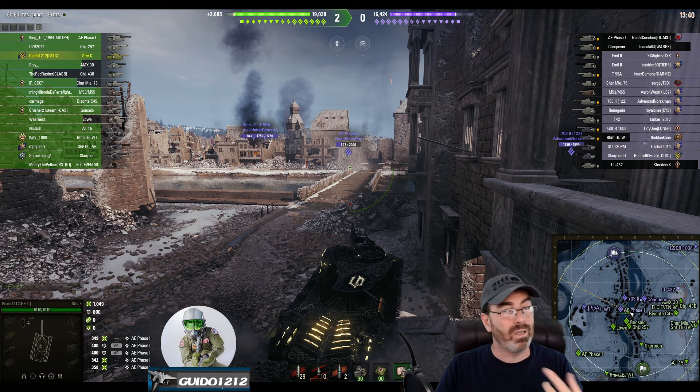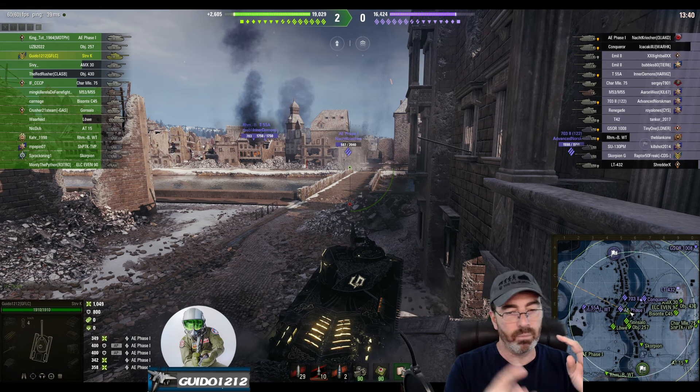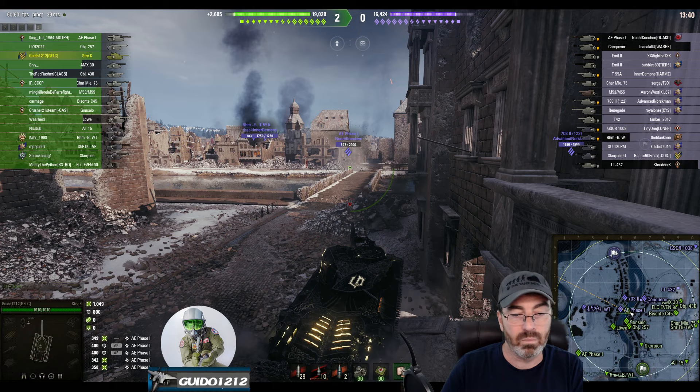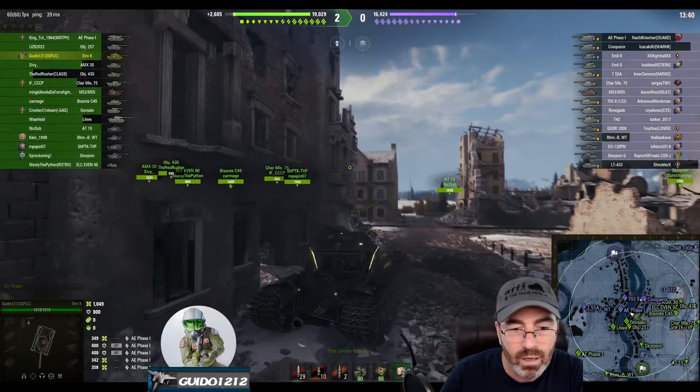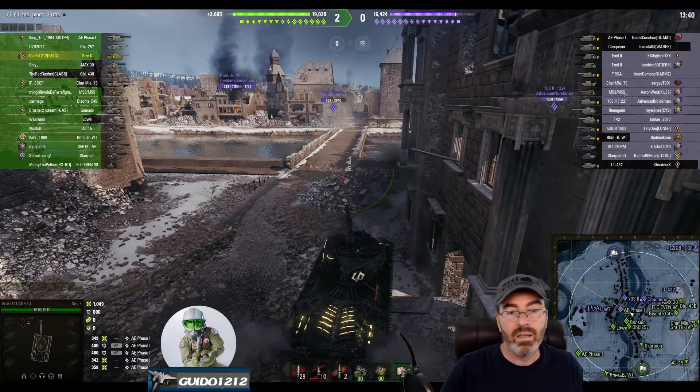He's unable to get inside my reload cycle — that's already been proven twice — so there's no reason to just sit there. What he really wants to do is scoot around, get me to fire at him, bounce or miss because he's moving, then aim in on my hatch. He's got to force a miss first. So far he hasn't done that — he's sat there and eaten two or three shots in a row. There's the RNG and dispersion piece, plus RNG for the pen, that's allowing me to get shots in while he's getting bounces. Maybe he doesn't have really good gun handling on his crew or equipment setup.